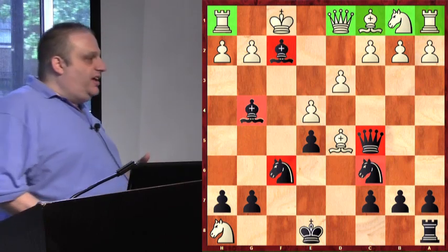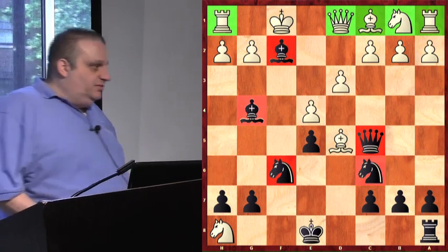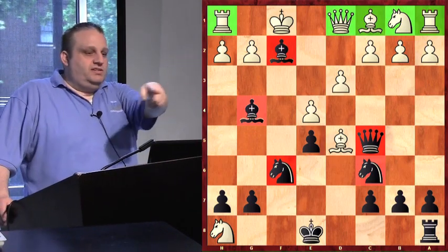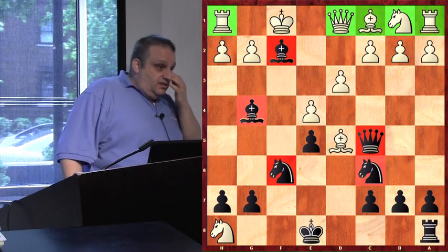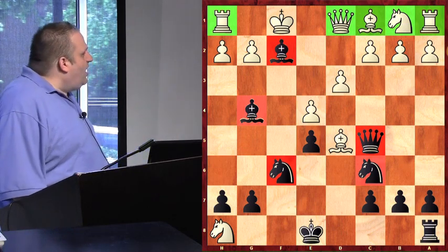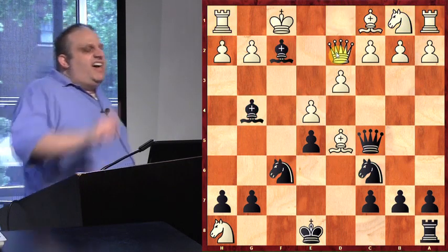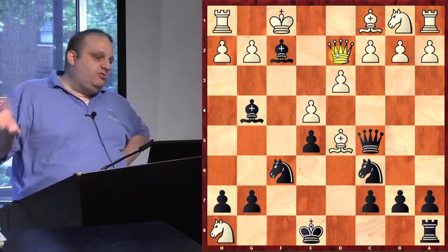It's an unclear position — probably the computer would like white, but are you guys computers or humans? Arjun didn't want to lose his queen, so he played queen to d2. When you attack somebody's piece and they move it away, maybe where they moved it is attacking one of your pieces. That's what he did — Arjun's mean, he's attacking my bishop. So I moved my bishop away.